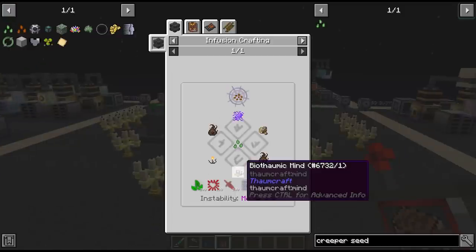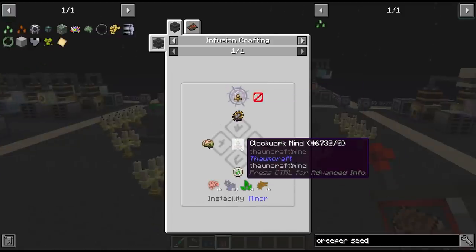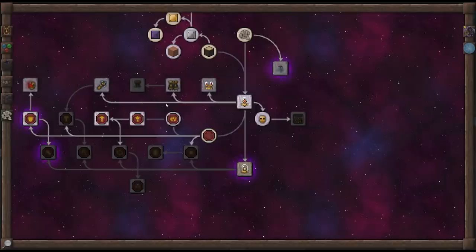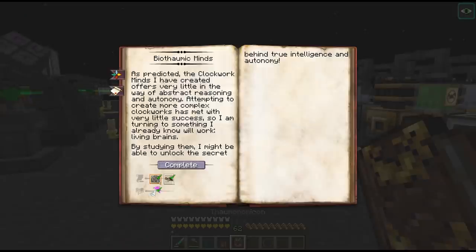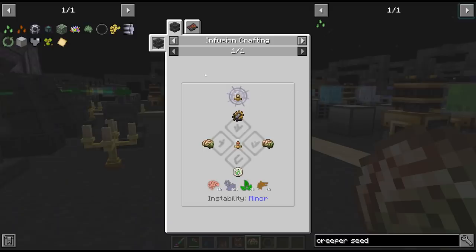The other part we need for this recipe is a biothomic mind and we don't quite have the research for this yet. To unlock it we have to examine something brainy - what could that be? Does the zombie brain work? Let's try scanning this thing. That gave us some warp I think, but it did unlock the research for biothomic minds.